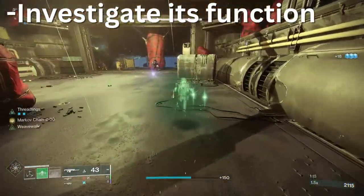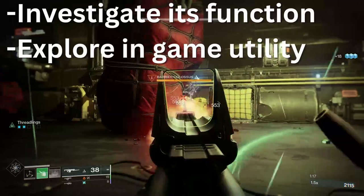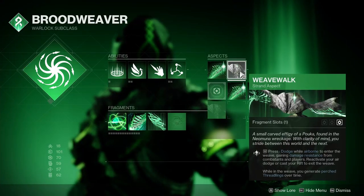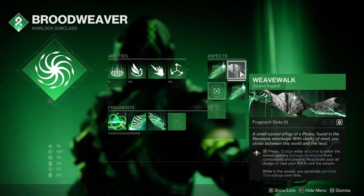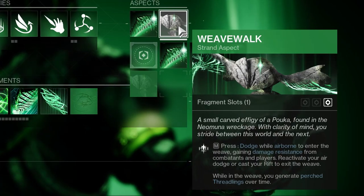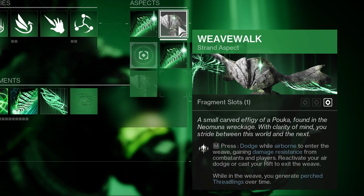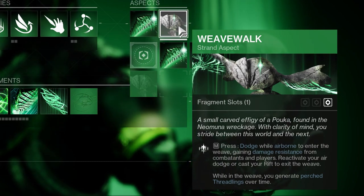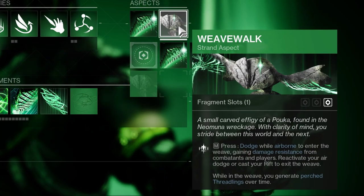We'll check out how this new aspect functions, consider how we could practically put it to use in-game, and look for some additional synergy opportunities. The word-for-word description of Weave Walk does leave out a few details: dodge while airborne to enter the weave, gain damage reduction from players and combatants, reactivate your air dodge or cast your rift to exit the weave. While in the weave, you'll generate perched threadlings over time. But this aspect is only providing a single fragment slot.